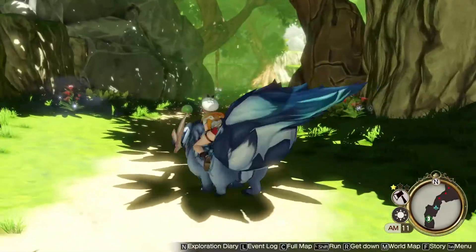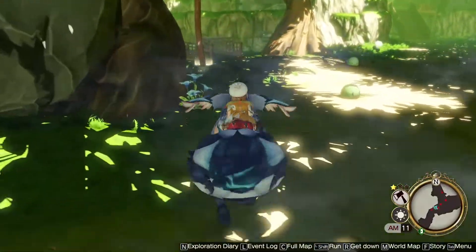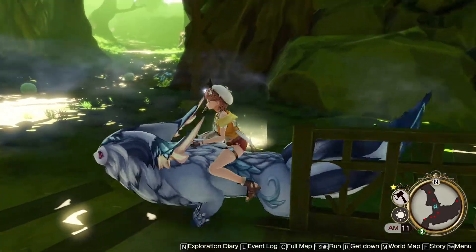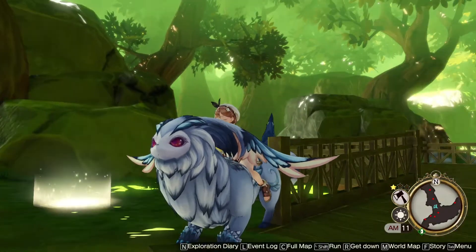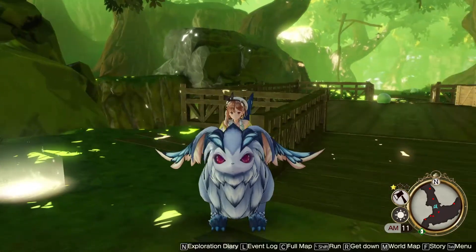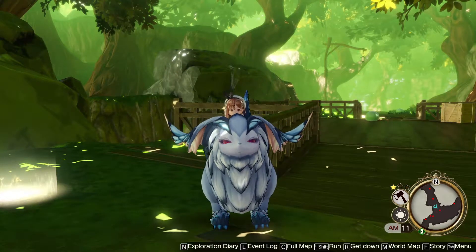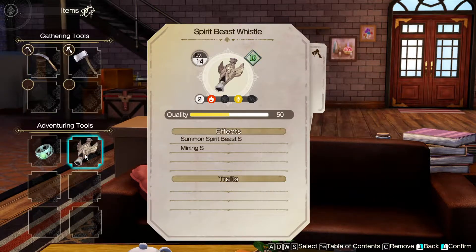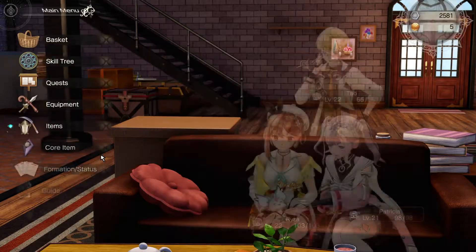Obviously, this is way faster, and you can even run while you have the mount, which is super cool. In order to actually activate it, you have to go to the items menu, and there's going to be a spirit beast whistle that you can just put on, which allows you to obviously have the mount.